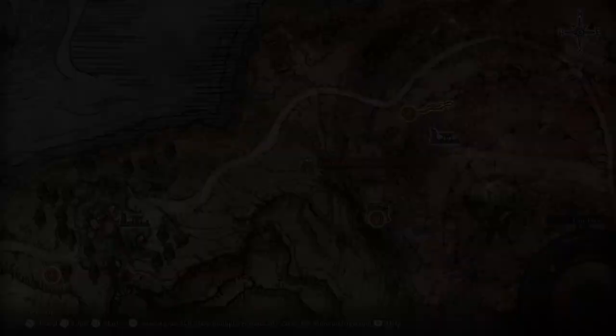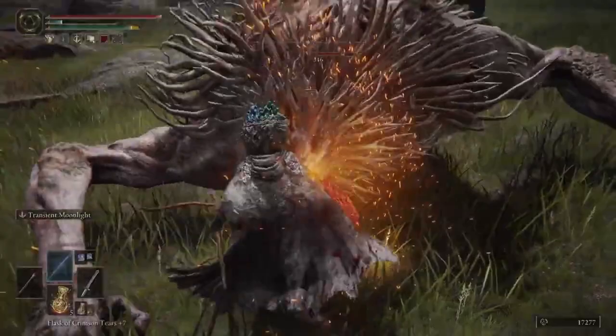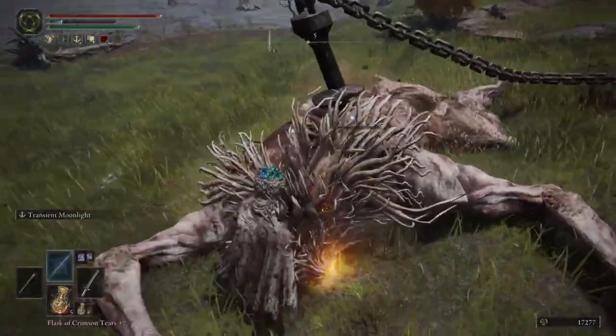If you want to play as a Mage Samurai, you'll need to pick up the Moonveil Katana, dropped as a reward after defeating the Magma Wyrm boss at the end of the Gael Tunnel in the Caelid region. This weapon not only packs a punch but can break enemies' poise after just a couple of hits using its special attack, leaving them open for critical hits. You can also hit enemies at a small range to keep a bit of distance.